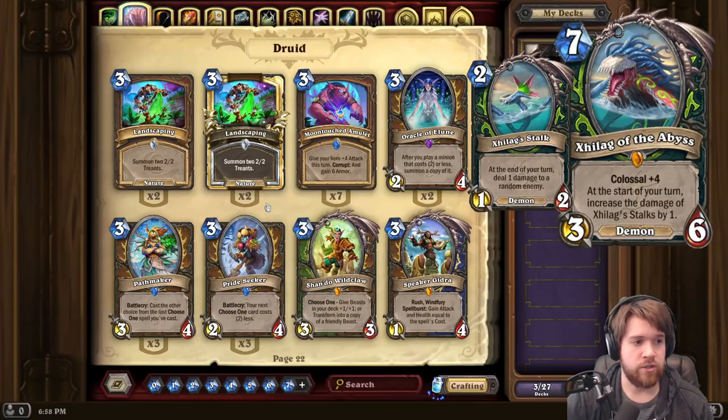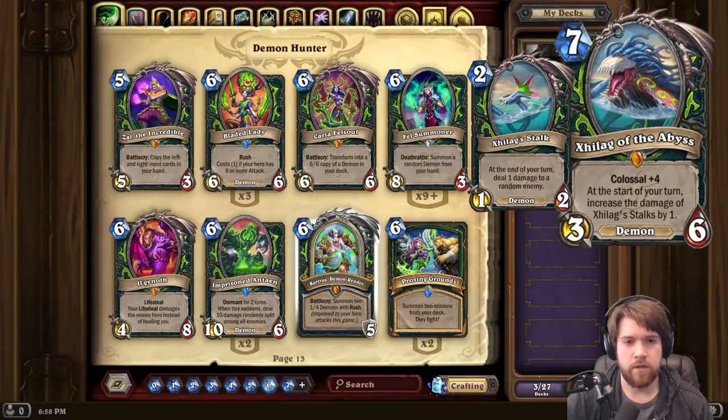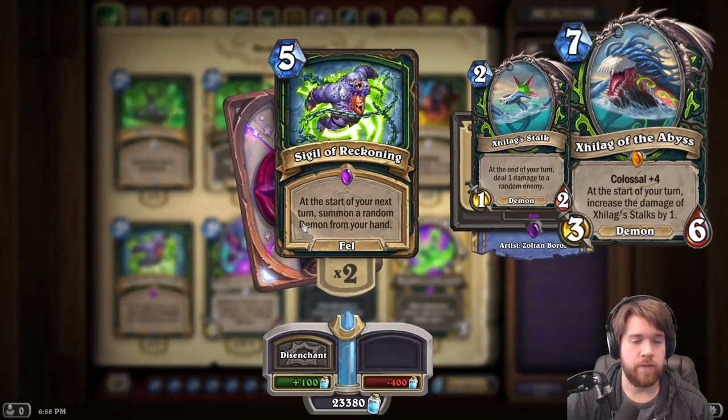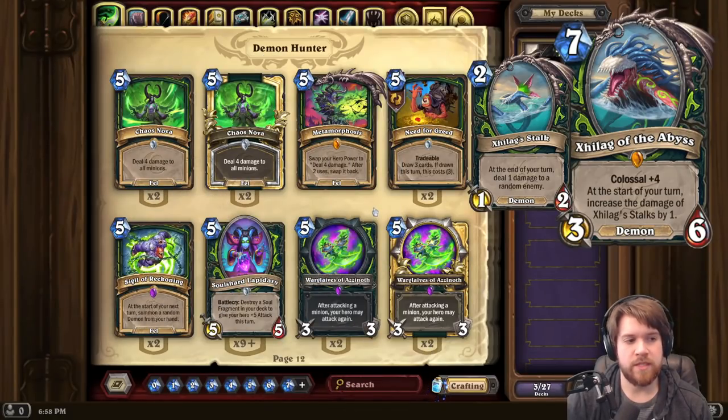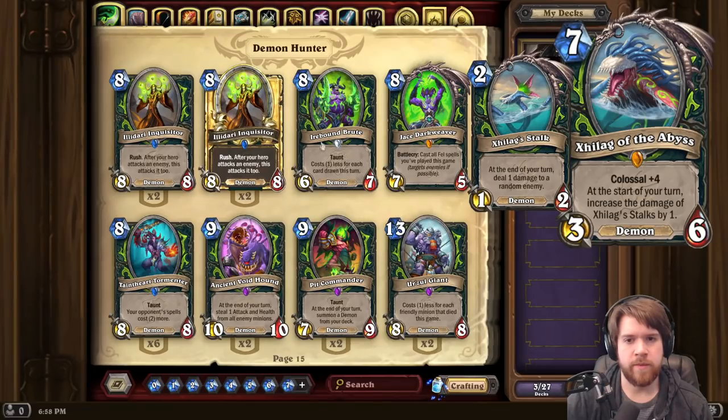If there's some way to cheat this card out — there are ways to cheat demons out of your deck, like Carry a Felsoul, which I assume works with this, so you'd get your Stalks off that. Probably not good with Proving Grounds. Sigil of Reckoning could be a way to use this card. If you're playing a big demon deck, it's probably pretty reasonable, but we are losing some of the big demon stuff. I think this card just probably doesn't do quite enough on turn 7 and isn't defensive enough like Kolak.